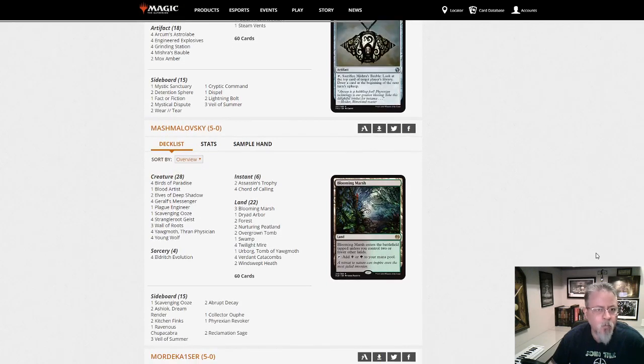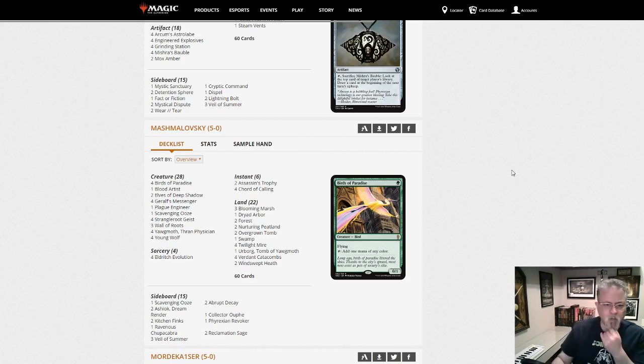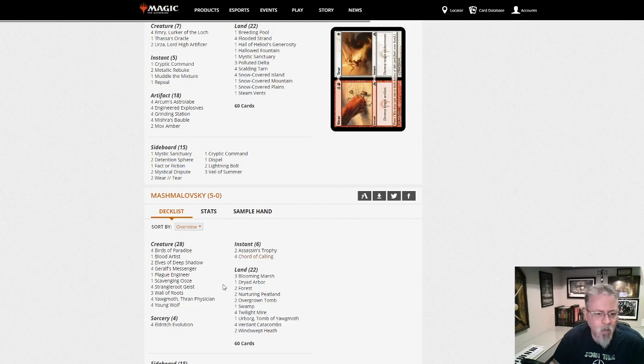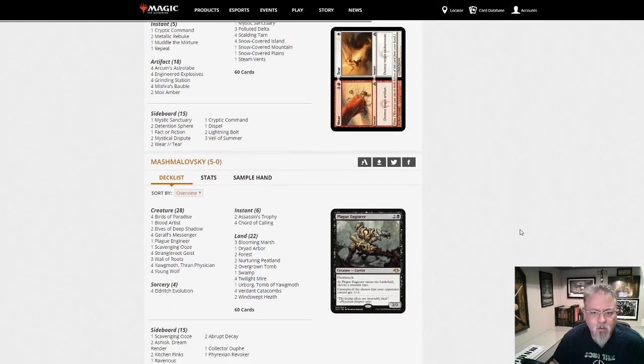Yawgmoth Combo from Mashmolovsky — Black-Green Yawgmoth. You're hearing the word 'combo' a lot. Modern is starting to move that direction quite a bit. We've got Storm, Druid, Breach Grinding Station, Yawgmoth with Graft's Messenger and sac outlets — a variety of different ways to combo.